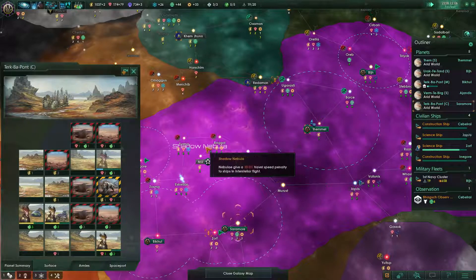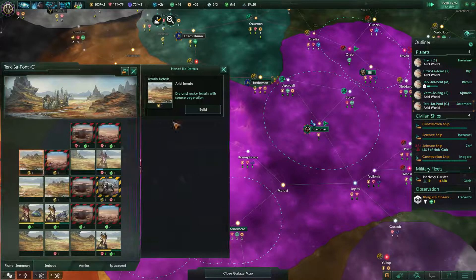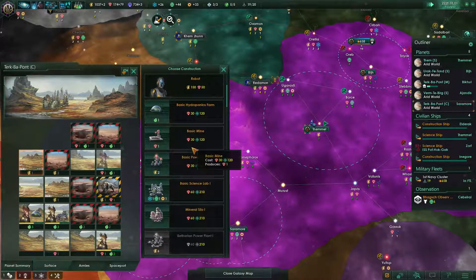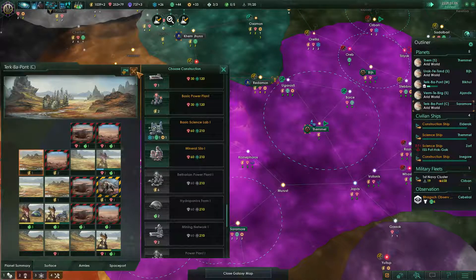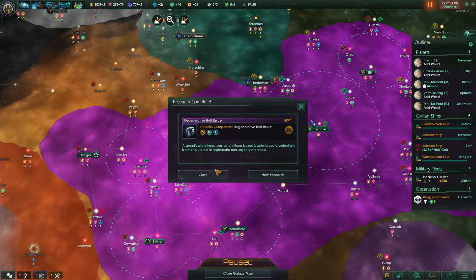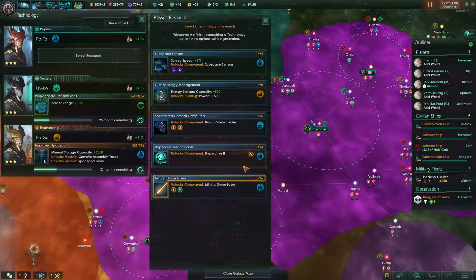This is our credits planet. We don't have much in the way of credits just yet. I'm doing fine on food here, so I'm gonna build a Betharian power plant. Regenerative hull tissue is done, but also improved deflectors are done.